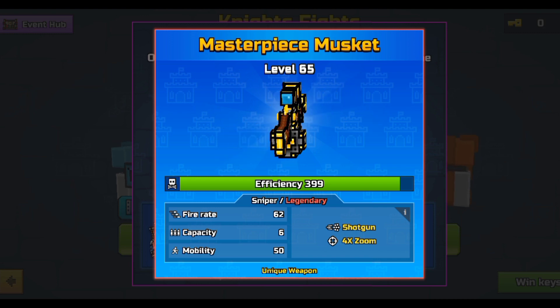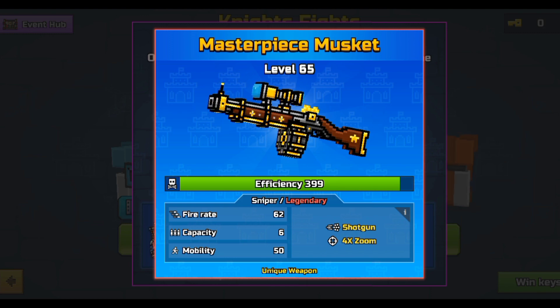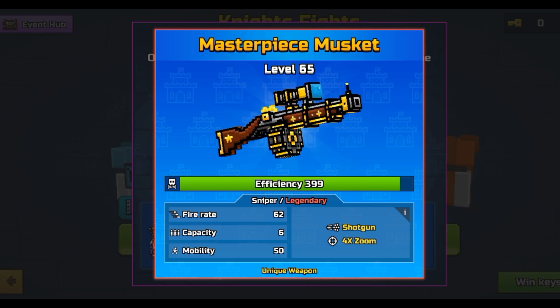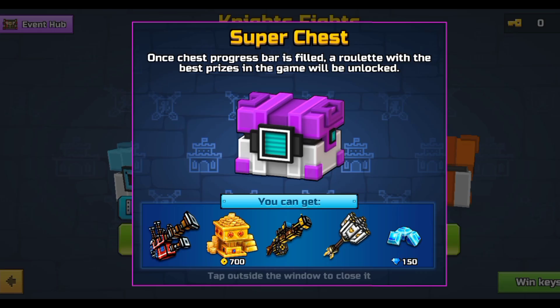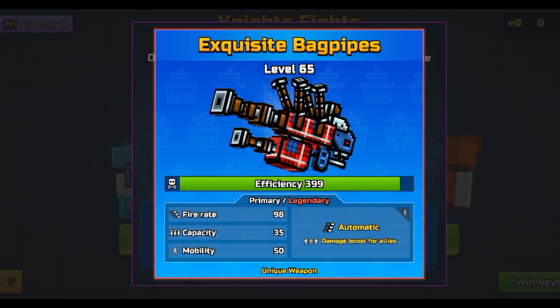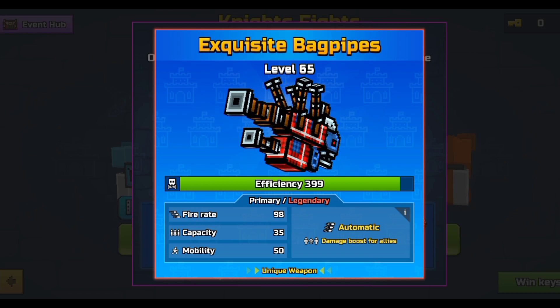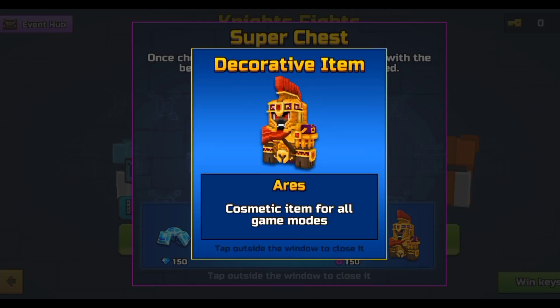The Masterpiece Musket is a good one — it is a shotgun-sniper hybrid. I really do like it; it's actually pretty good. If you zoom in it acts like a normal sniper. Two-shot kill — really good. Then we have the Exorcite Bug Pipes, which is an okay primary, but it does get outclassed by shotguns.